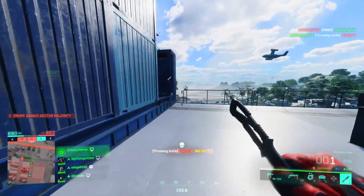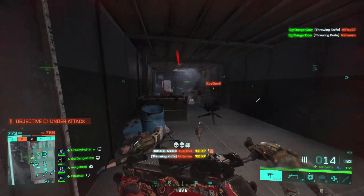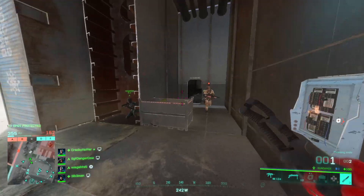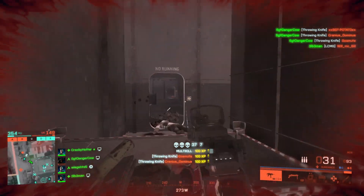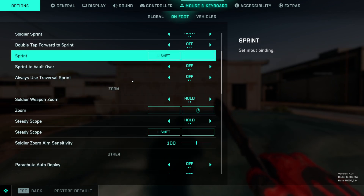It's important to remember if you do set auto throw to off that you won't go back to your primary weapon until you have thrown all your knives, and there is a slight delay in going back to primary when you have thrown them. So bear that in mind in any engagement and be prepared to switch back to primary manually. To find the auto throw option, go to Options, then Mouse and Keyboard, then On Foot, scroll down to Other, and you will see Auto Throw Grenades and Throwing Knives.